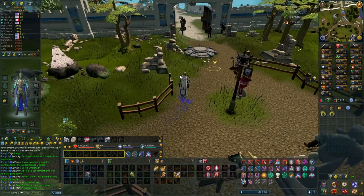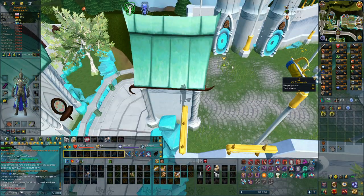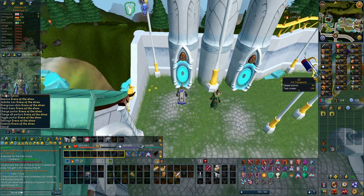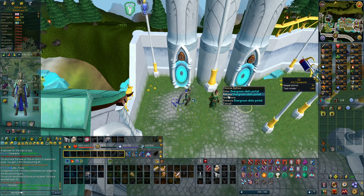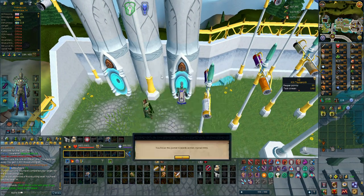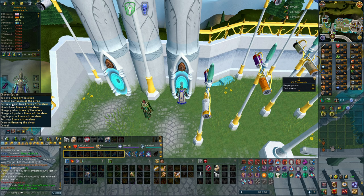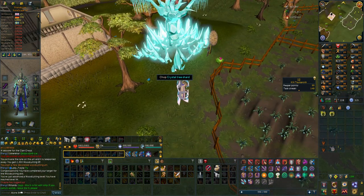Woodcutting from now on should be pretty fast compared to what it was before. I just hit 94 woodcutting, and I already have two locations on my Grace of the Elves — Jadinko Lair and Overgrown Idols. I can't unlock more right now, so I'm going to reattune this one to active crystal tree. Now I just click it and teleport to an active crystal tree.